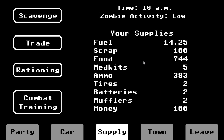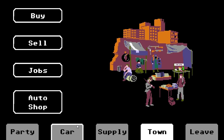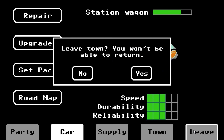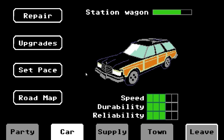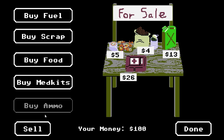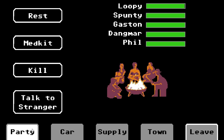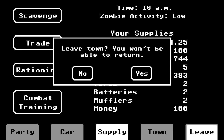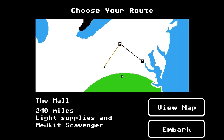Let's move on — you won't be able to return. That's a good point. We do need to check one thing: there is combat training, yes, but there is nothing to learn here. Let's leave. We won't be able to return. We have to go to the mall now — I think that was in the original game. Light supplies and medkit scavenger — well, let's go!